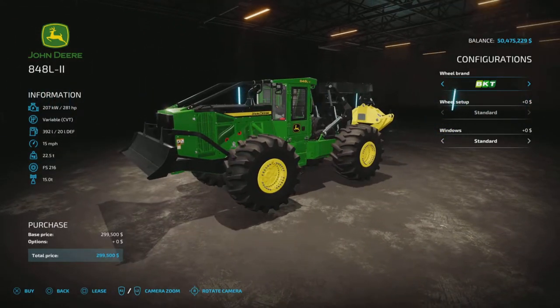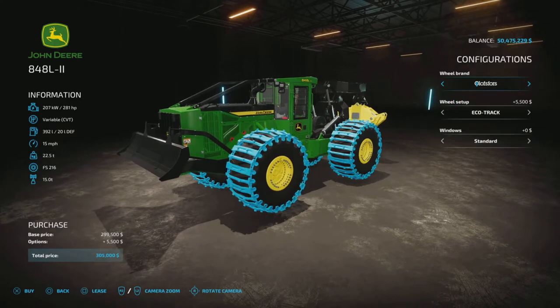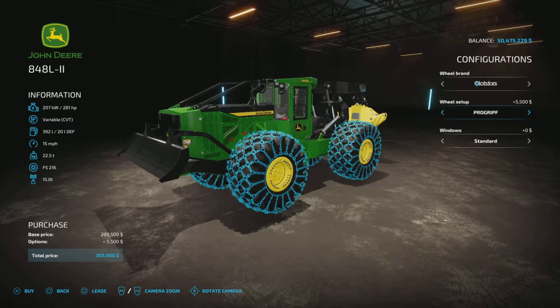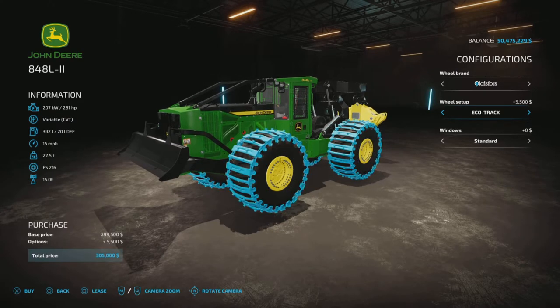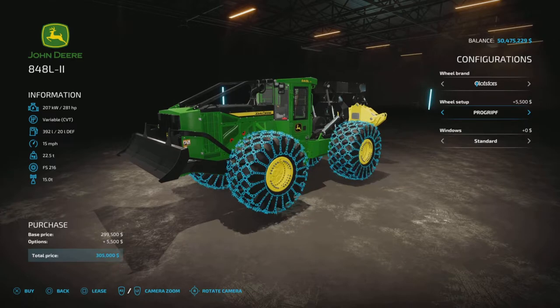There are some tire options. Wheel brands are BKT and Oluf's 4s. Under Oluf's 4s, you have EcoTrack, Evo, Baltic, EX, Kovacs, Magnum, ProGrip F, ProGrip U, and back to EcoTrack. Any one of those costs $5,000. There's no color option, so it is what it is.